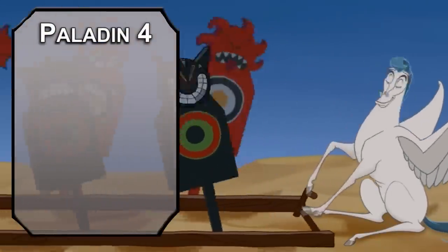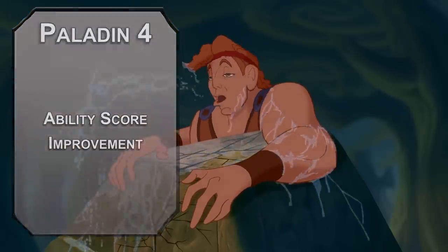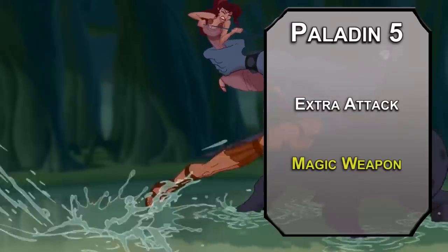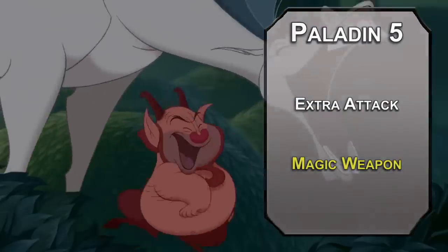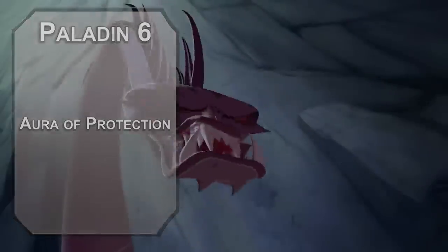Fourth level paladins get an ability score improvement or a feat, and we'll stick to ability scores for now — round up your strength and constitution for bigger hits and to take bigger hits. Fifth level paladins get Extra Attack, letting you attack twice instead of once as an action. You can also learn second level spells: Magic Weapon gives you plus one to attack and damage rolls for up to an hour, putting some divine oomph into your hits. Sixth level paladins get Aura of Protection, letting allies add your charisma modifier to their saving throws while you're within 10 feet of them, adding some more protection from fireballs and blights.